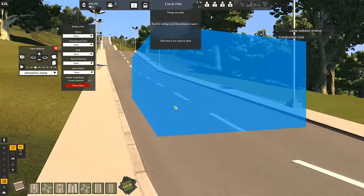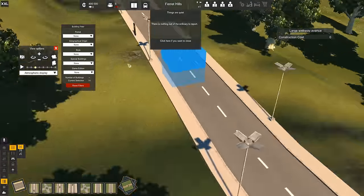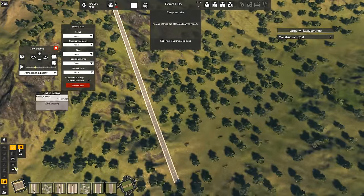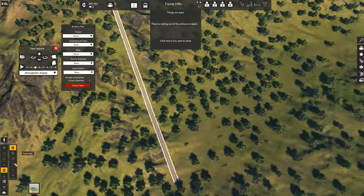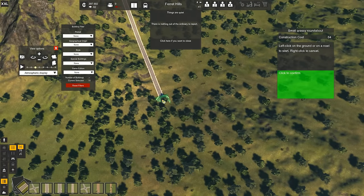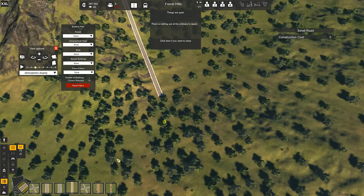This is a long, hilly road. Let's build our city services. City Hall! For that I'm gonna need to build an intersection here.